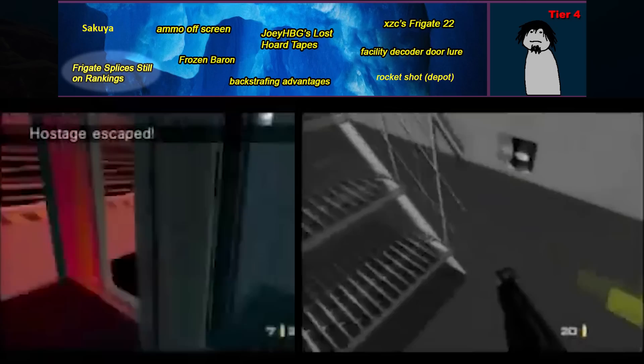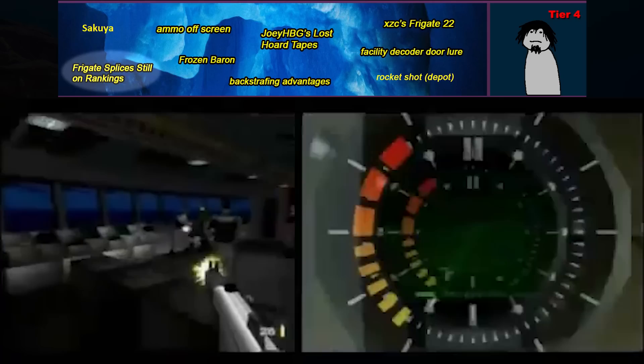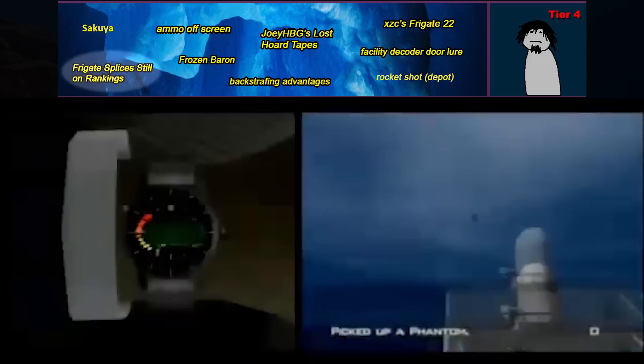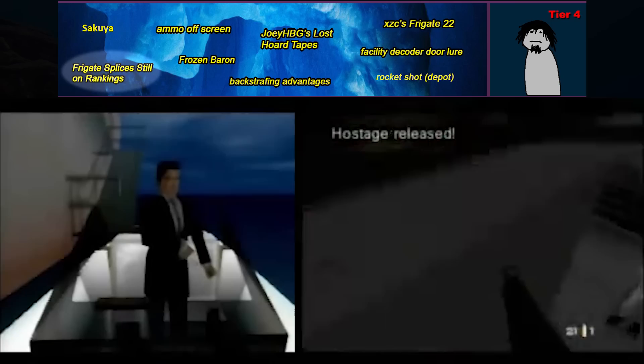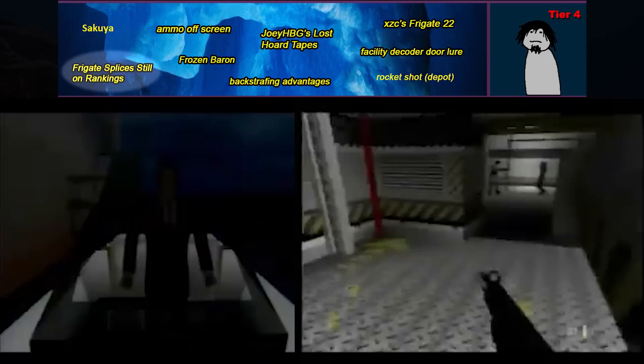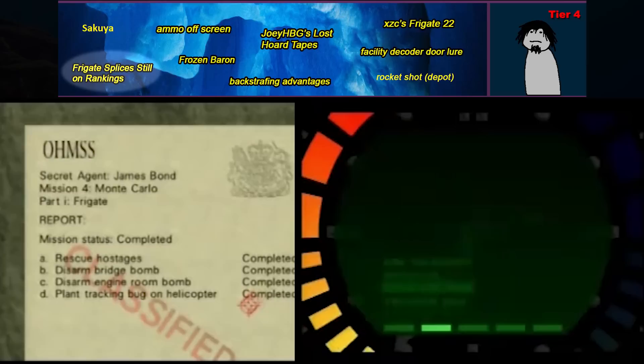Frigate splices still on rankings refers to the possibility — and honestly near certainty — that there are some spliced speedruns which haven't been discovered yet. Frigate is the most common level to splice, since most personal best runs complete Objective A in the fade-out, making it easy to splice on the ending cutscene and end screen. Given how modern video editing tools are more widespread and editors get better and better, odds are there are some spliced runs still out there waiting to be discovered.